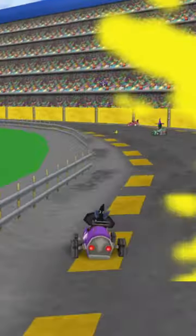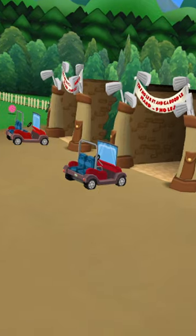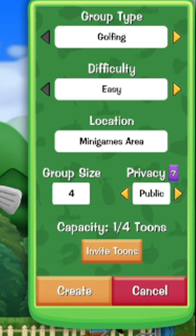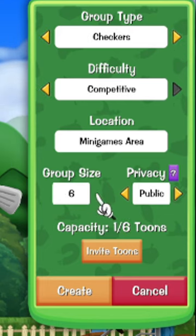If you want to do an activity that doesn't already have a group, or you want to start your own, simply go to the location of that activity and hit Create. There, you can tweak a few simple options depending on the activity, tweak the group size, and whether you want your group to be publicly findable or private.